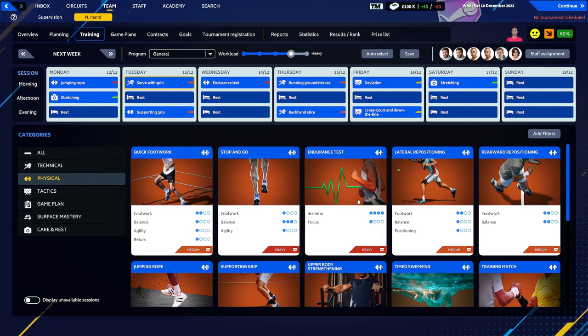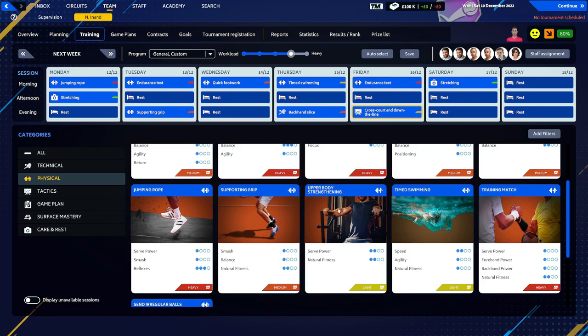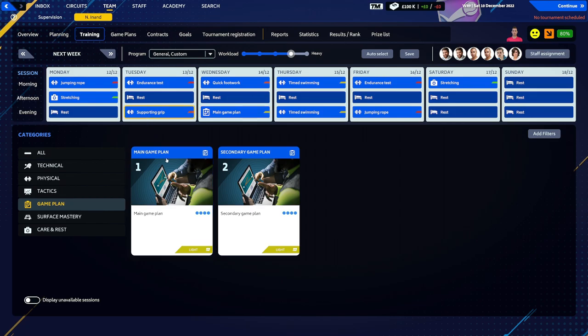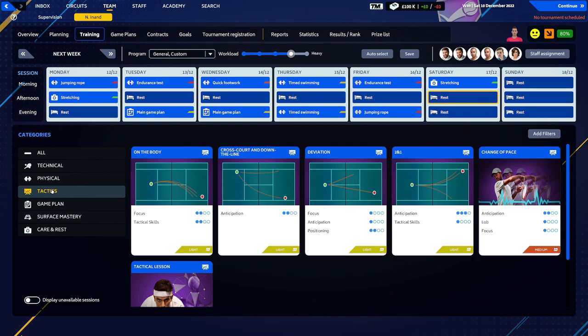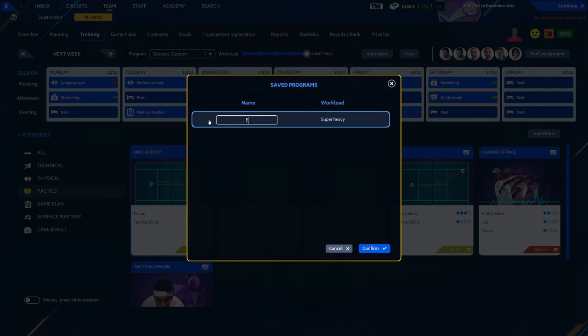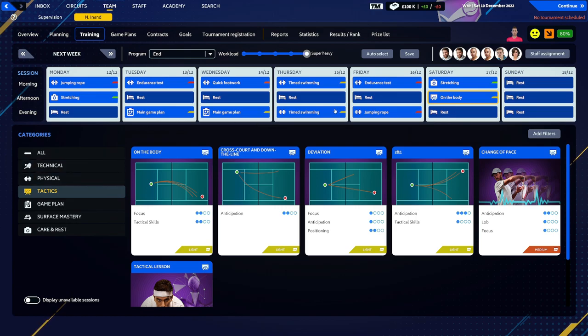Physical: we want endurance, endurance, and quick footwork. We'll do a swim and more endurance, some jump rope, some swimming. On a Saturday afternoon you can do some of this. That puts it up to super heavy — let me put rest back in there. You're off right now with nothing to deal with. We know this is our number one plan. We'll save this as 'endurance' — so we'll work on that as our endurance plan.